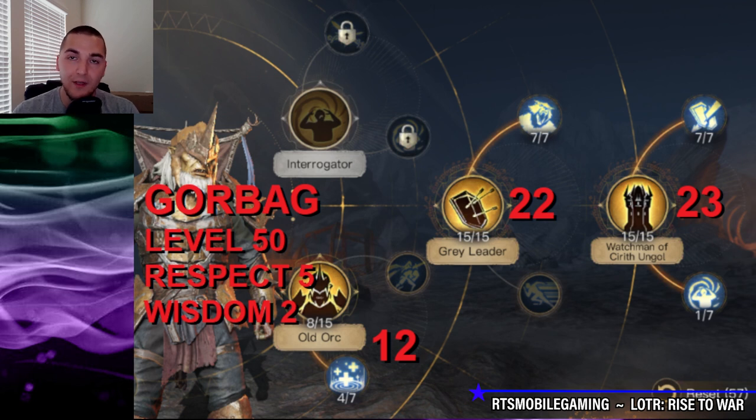Any extra points you have, whether you're Respect 5 or Respect 12, you're going to drop down into the Old Orc tree and pick up the Old Orc ability as well as the nuke heal. I prefer this over the Interrogator with the Restraint stun, because that damage only lines up one time in the fight. You're really only going to use Interrogator once, whereas the healing nuke fires on rounds three, six, and nine. I think you will be more benefited from healing than from the iffy stun and damage lining combo.